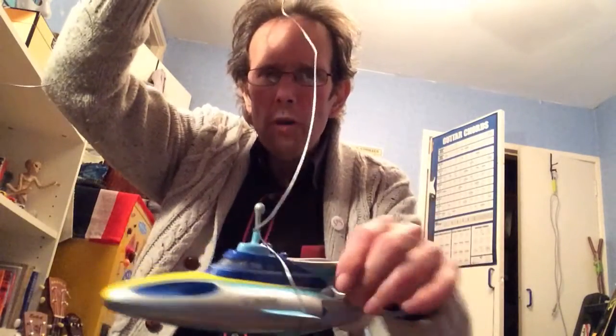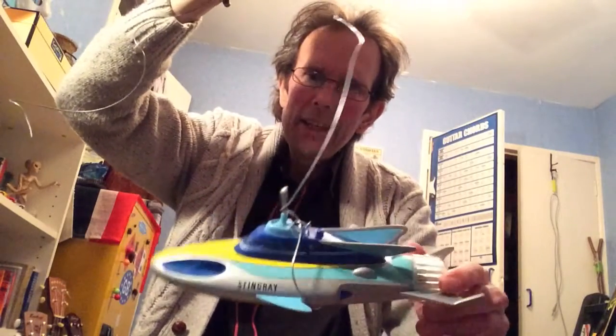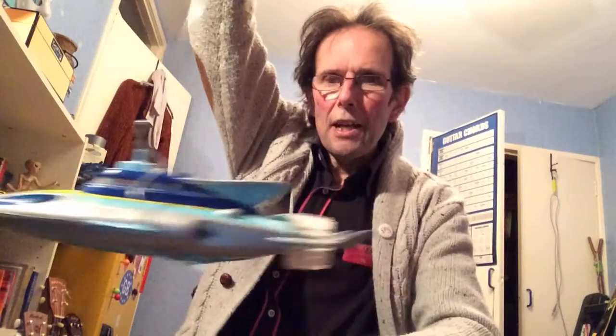Now folks, thanks for watching that video. But I just know I'm going to get inundated with people asking me how I managed to do those high-tech special effects — so realistic! Well let me tell you, the first thing I did was put Stingray on a piece of silver wire so you could hardly see it against the blue background. That was the first trick — enough wire so it could actually hang suspended and look like it was floating in the water being propelled by its propeller.